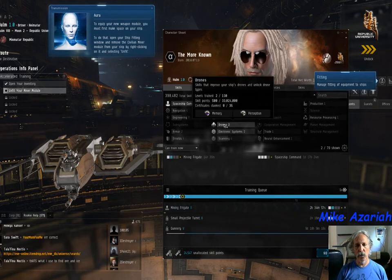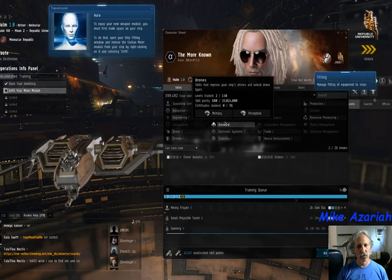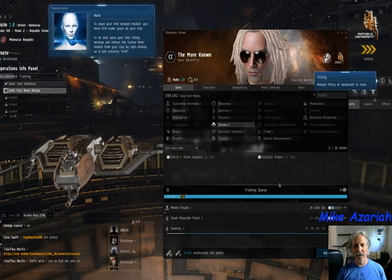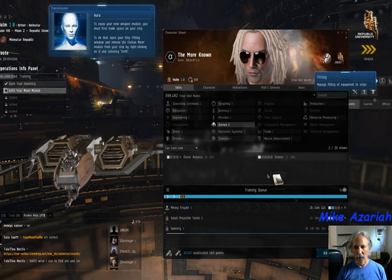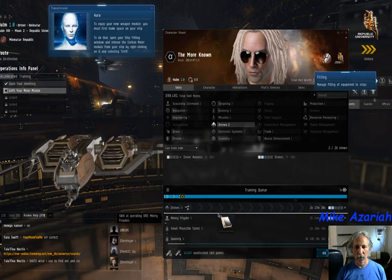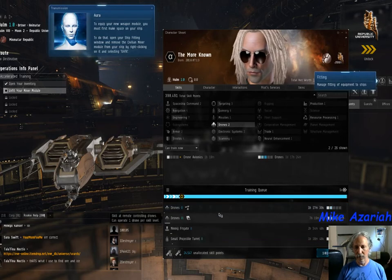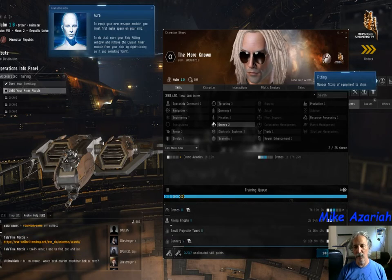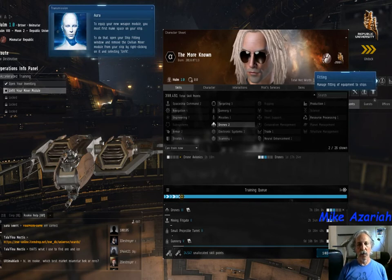One skill I'd put on early is Drones. Drones are an excellent weapon, especially for miners for self-defense — they're a secondary weapon you don't have to target as much. I strongly recommend dropping two levels of Drones in. So now I've got ten days six hours and thirty-eight minutes' worth of skills lined out in the queue.